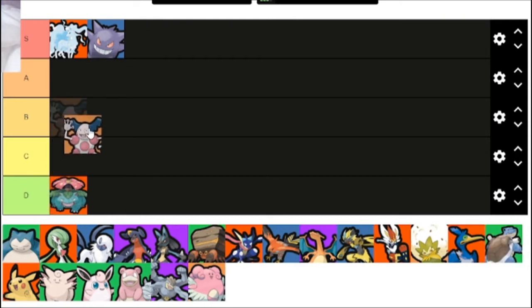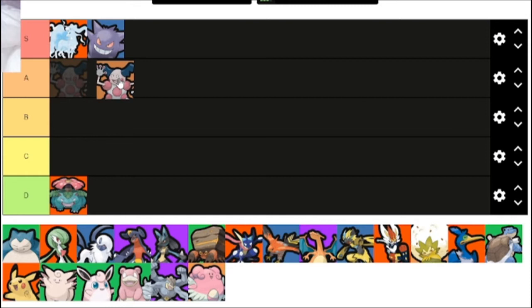Mr. Mime has the lowest skill floor and highest skill ceiling. People new to Mr. Mime will be really bad — as you can see in my gameplay I was C rank. But I've seen A rank Mr. Mimes. So I'm going to put it in B tier, in between the two, because when Mr. Mime is bad it's bad, but when it's good it's good.